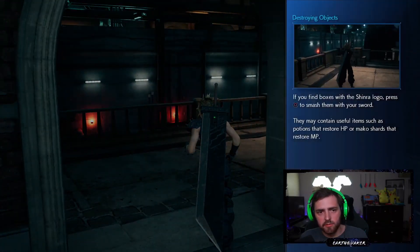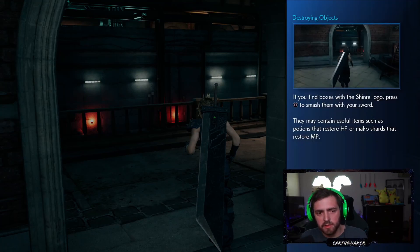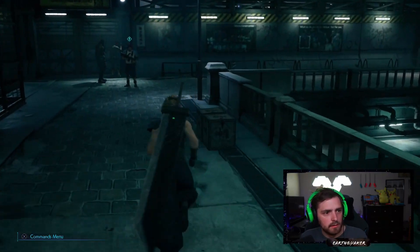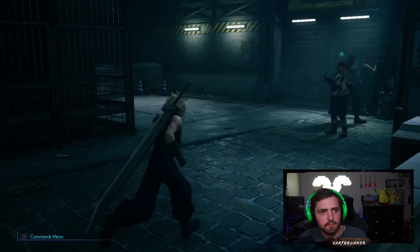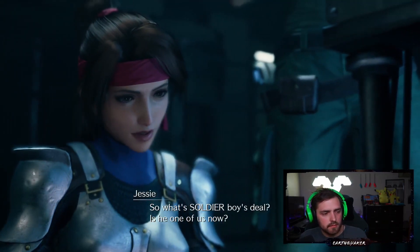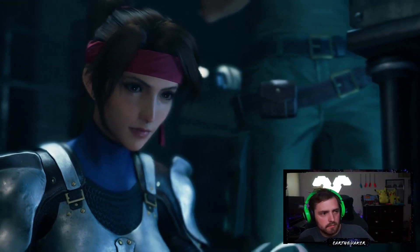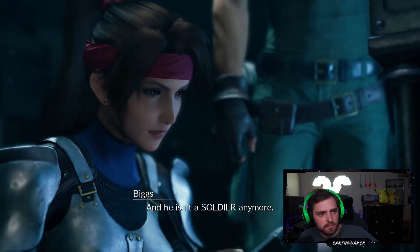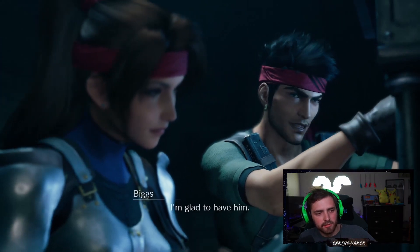You find boxes with the Shinra logo — press square to smash them with your sword. They may contain useful items such as potions that restore HP or Mako shards that restore MP. Oh, we got a potion! So what's Soldier boy's deal — is he one of us now? Cloud Strife — he isn't a soldier anymore, still he's a professional unlike the rest of us. Damn, gets old. I'm glad to have him.